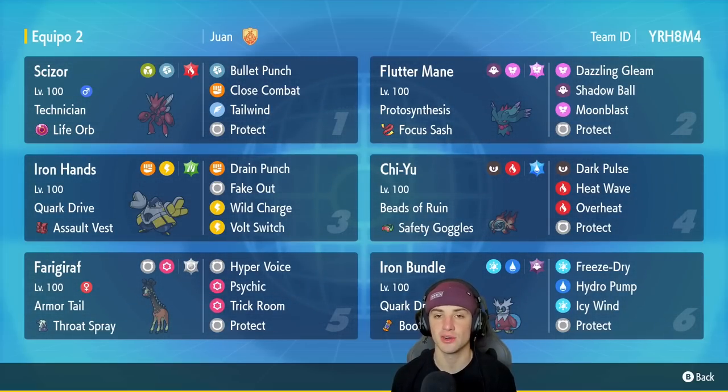Final Pokemon on today's team is going to be Iron Bundle. Pairing it up with the little Goldfish over there is going to make it deadly. It has Quark Drive to boost its energy so it can pretty much outspeed any Pokemon, and then Freeze Dry, Hydro Pump, Icy Wind, and Protect. Guys, you want to rent this team? Rental Code is at the top right-hand corner. Let's hop on that ranked ladder and grab some wins with this Chi-Yu and Life Orb Scizor team.